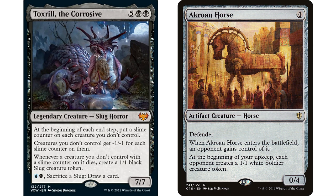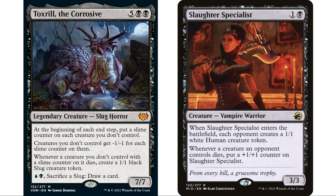Slaughter Specialist is also going to be fantastic in here — it just came out in the last set. It's super fantastic in any deck where you want your opponents to have creatures so you can kill them. It enters the battlefield and gives each opponent a one-one creature that's going to die immediately. It also benefits from it: whenever a creature an opponent controls dies, put a plus-one plus-one counter on Slaughter Specialist.